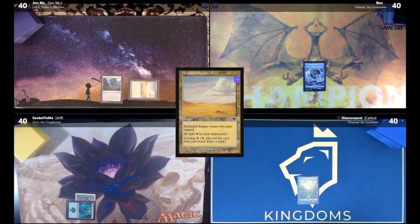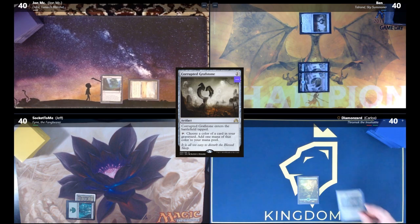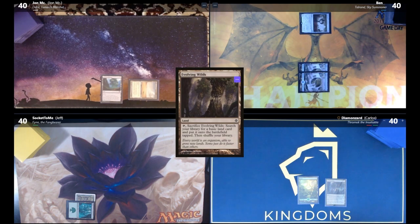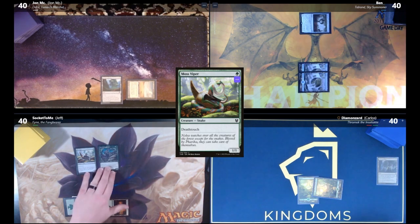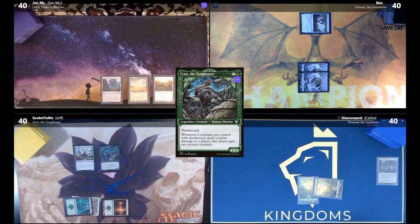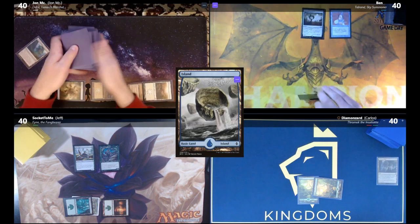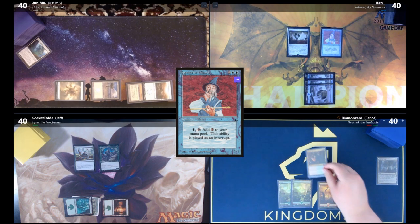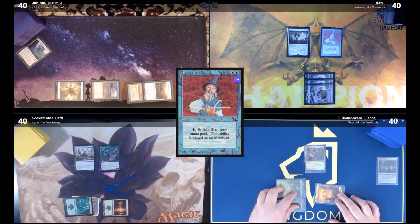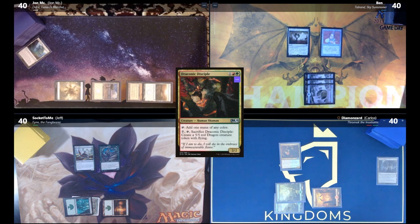Ben draws, plays a land and Corrupted Grafstone (comes in tapped), and passes. Jeff draws, cracks Evolving Wilds for a Forest and passes. Carlos draws a Forest and plays Moss Viper. John draws, plays Plains, cracks Myriad Landscape, and passes. Ben draws, plays a land, plays Apprentice Wizard, and passes. Carlos draws a Mountain and plays Draconic Disciple — a 2/2 that makes mana of any color; pay seven and sacrifice him to get a 5/5 Dragon.